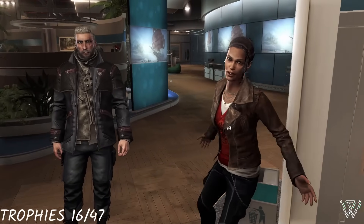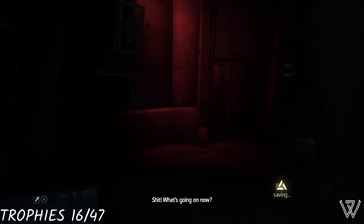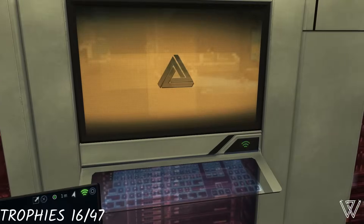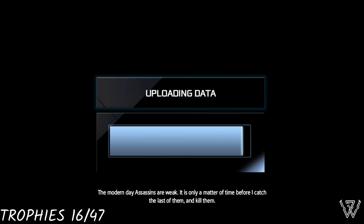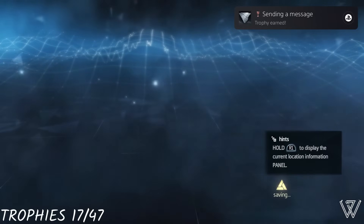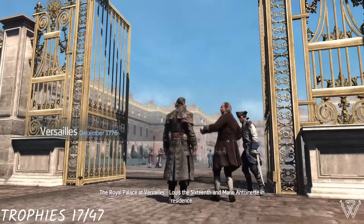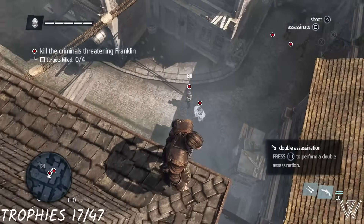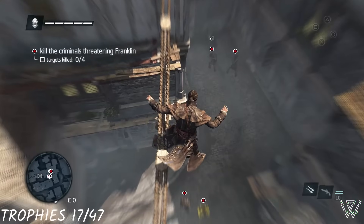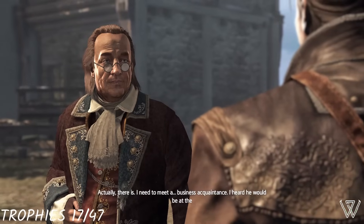We are pulled out of the Animus again, tasked with uploading the memories we have of Shea, and granted level 3 security access. We head down to the basement of Abstergo in a creepy, atmospheric first-person sequence. We restore the servers, bring the entire building back online, and upload Shea's memories. We head back to the Animus, re-enter it, and unlock another trophy. After re-entering we are taken to our final glitched memory. The previous glitched memories had us in the year 1776, where Shea's search for the precursor box had led him to Paris, France. There we come across Benjamin Franklin and save him from local thugs, and ask him for assistance getting into the Palace of Versailles.